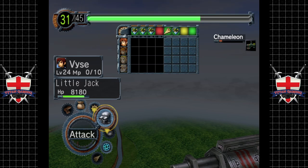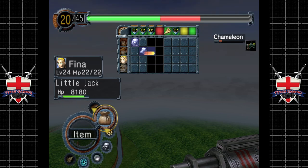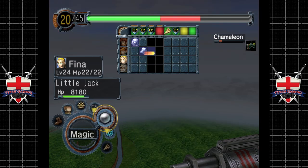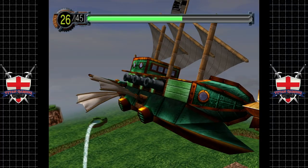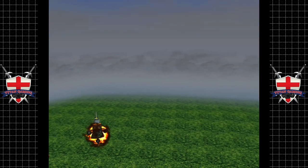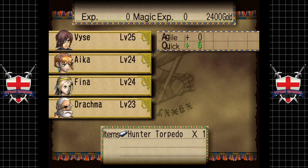We've got two opportunities here - blast with the type G, blast with the five inch, give him a torpedo as well, and pop a repair kit. He's had enough! Didn't even need the second round with the harpoon gun. Happy with that - nice amount of points, good amount of experience, nice amount of gold. Can't go wrong with that and we got a hunter torpedo.